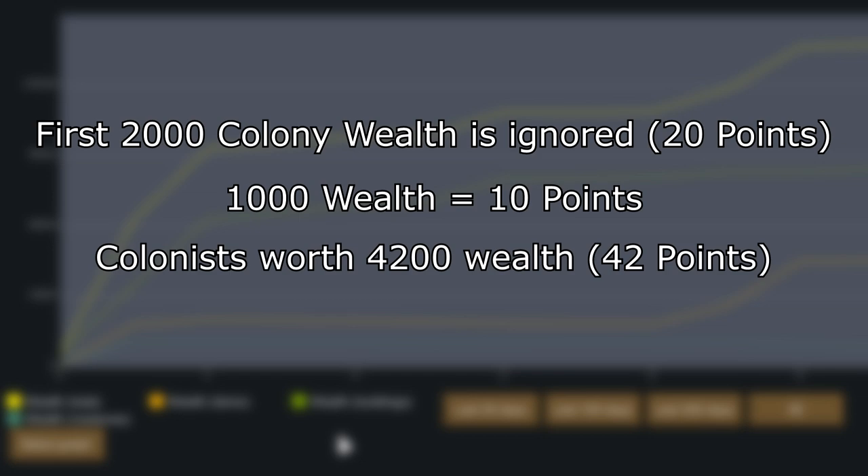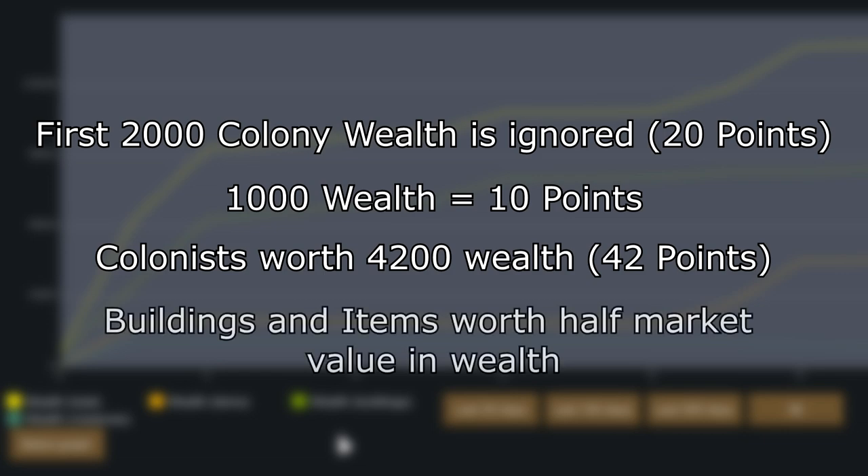Every colonist is worth about 4200 wealth, which is 42 points, and buildings such as items are worth half of their market value. So this means don't mine valuable resources or acquire a ton of loot unless you need it. That way you can avoid unnecessarily high point raids.